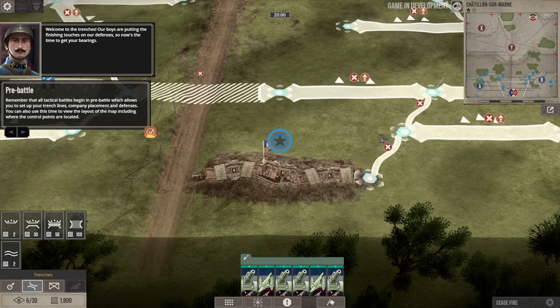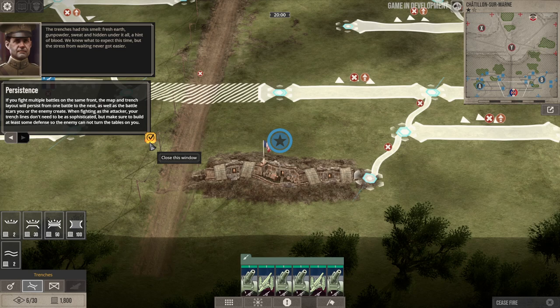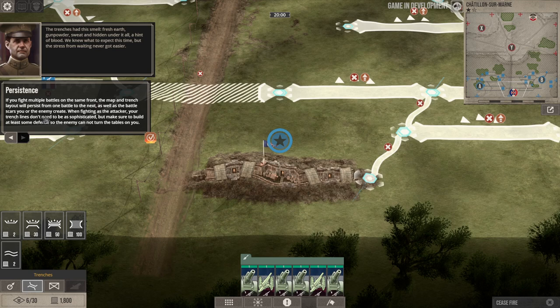Welcome to the trenches. The tutorial explains that all tactical battles begin in a pre-battle phase, which allows you to set up your trench lines, company placements, and defenses. You can also view the layout of the map, including where control points are located. If you fight multiple battles on the same front, the map and trench layout will persist from one battle to the next — and battle scars persist over time too.